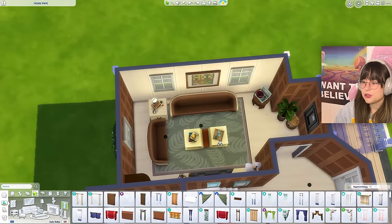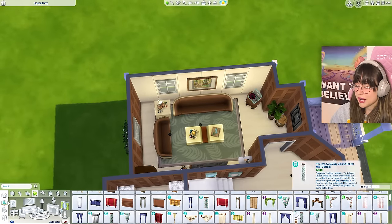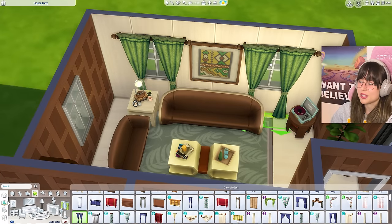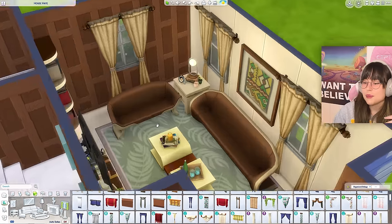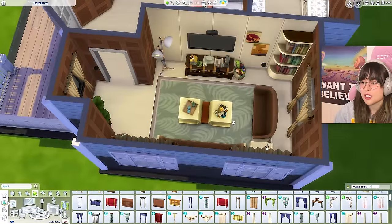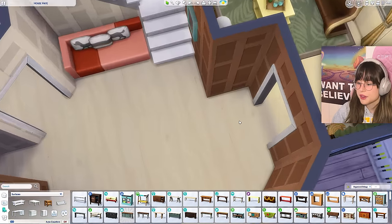I need curtains and I have to choose between the ones I absolutely hate - that's gonna be wonderful for me. Maybe I can go for these in a nice color - not really, but okay. I just went with these curtains in that color. I'm not happy with it, but here we are people. This is how the living room is looking so far. It looks ugly, I don't like it. I have no words really.